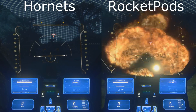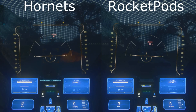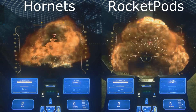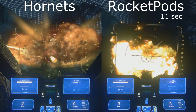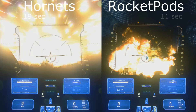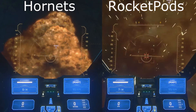For those who don't know, the Hornets are basically wire-guided missiles, very similar to the Phoenix, that you can control. We'll talk about the benefits in a minute. In this time-to-kill test, rocket pods are on the right and Hornets are on the left. In this first example against a Prowler head-on, which isn't an ideal situation, it takes about eight seconds longer to get the kill with the Hornet.